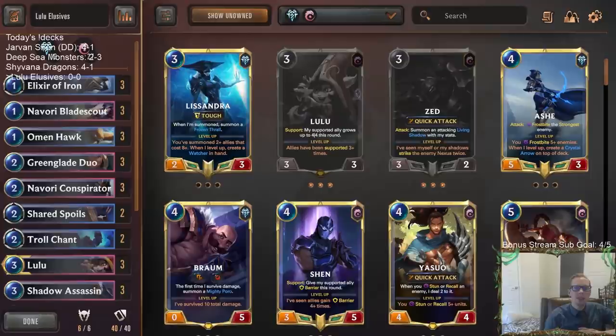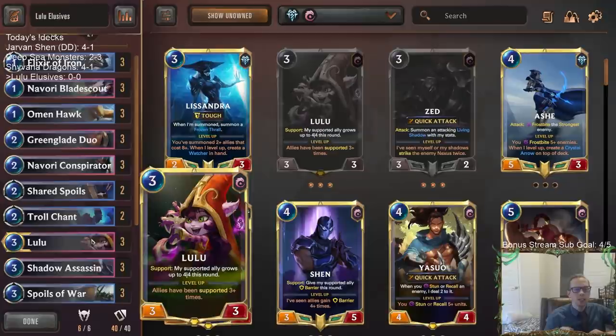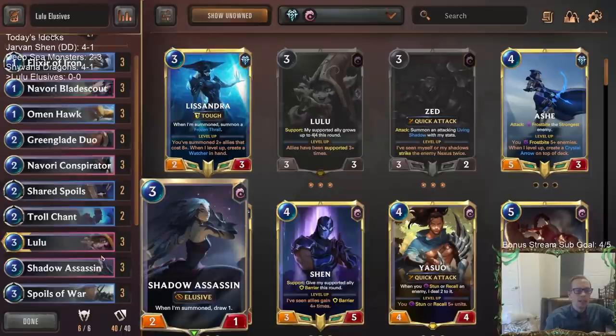Welcome everybody on Twitch chat and YouTube for some Lulu Elusives. We have a couple of cards that just got buffed in patch 2.5 to try out with this deck. First of all, Lulu is now a 3-3, which helps Lulu trade better. Before, your opponent would play like a three-mana 3-3 Fiora or Avaros and Lulu couldn't trade with those, which was always really sad. Now at least Lulu will trade with other three-drops.